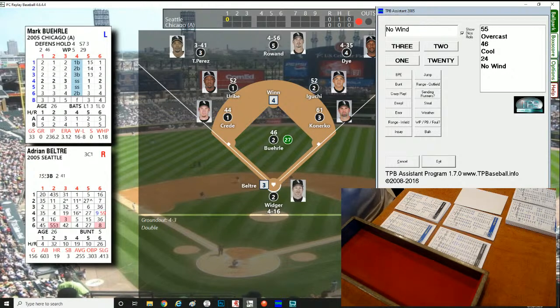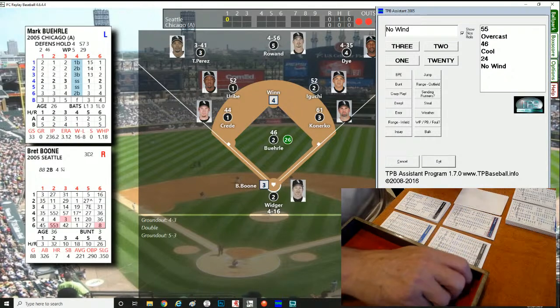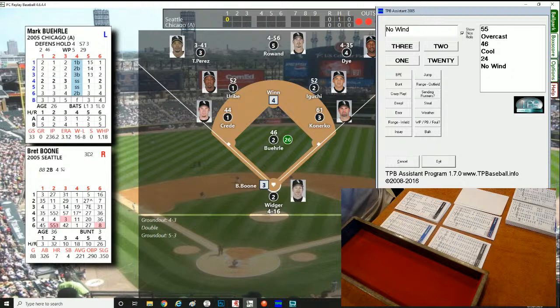That brings up future Hall of Famer Adrian Beltré. Roll of 374, lefty — a routine grounder to short. The shortstop holds Winn at second, throw to first for the out. Two outs now — can Buehrle get out of this jam? Brett Boone comes up. Boone will average .221 on the season, .290 on-base, .350 slugging. He's got 326 at-bats, 72 hits, and 7 home runs.